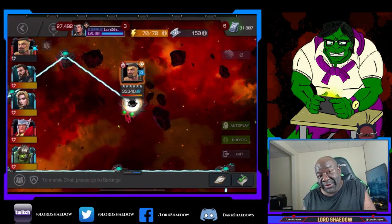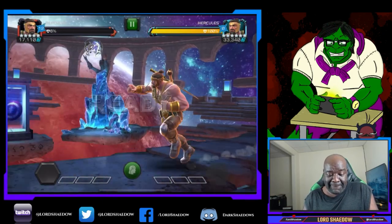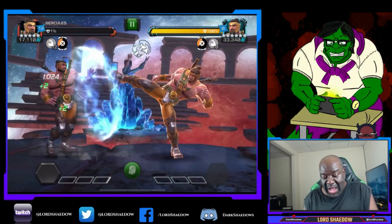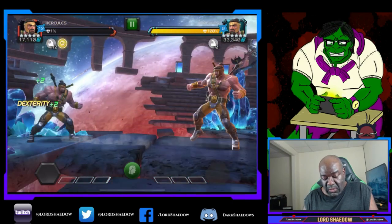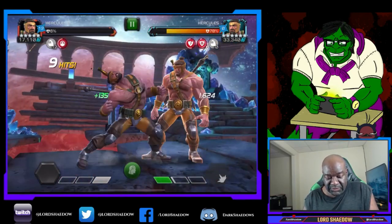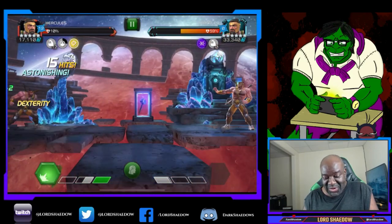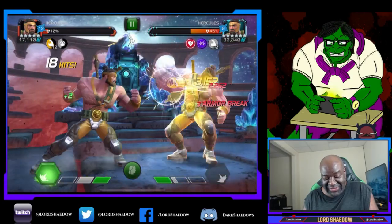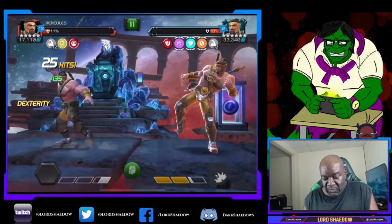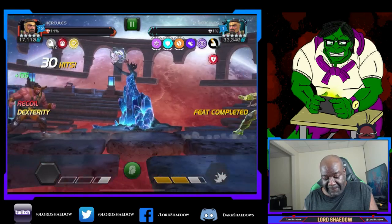Now we come to the final boss — Hercules against Hercules. This one is a little dangerous; I remember I was dying and wasn't sure why. But you start this fight out with being fate sealed — the fisticuffs — so I would go immortal but I couldn't because it's a buff. So I was dying and not sure why. We just got to wait that out.